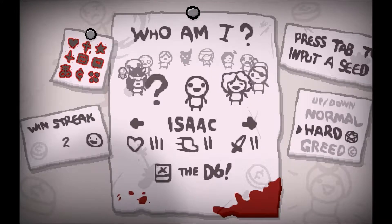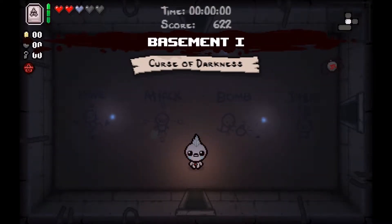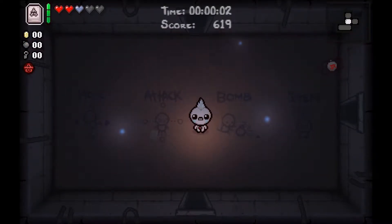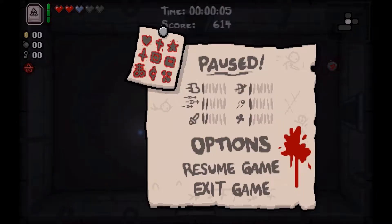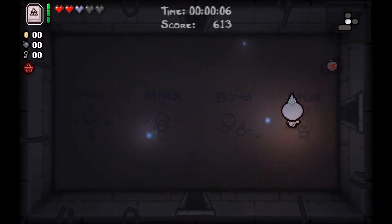Hello everyone and welcome back to Fireland Plays Binding of Isaac Afterbirth. I know I'm not good at this game but I think we won the last few games, so that's good. The seed is B6N3CXXZ. We've got the shield book and empty vessel, which is not useful right now, but if we manage to get rid of our two red hearts then things are gonna be quite awesome.